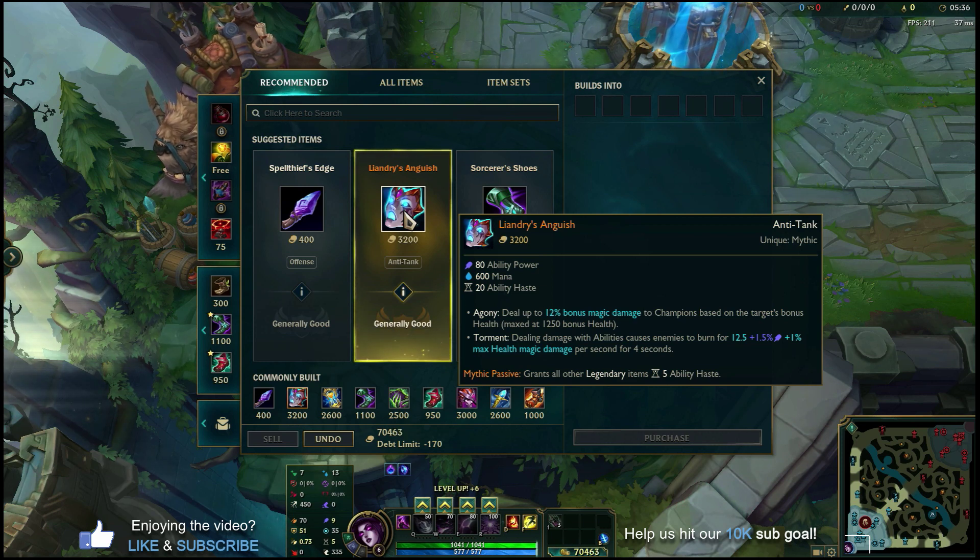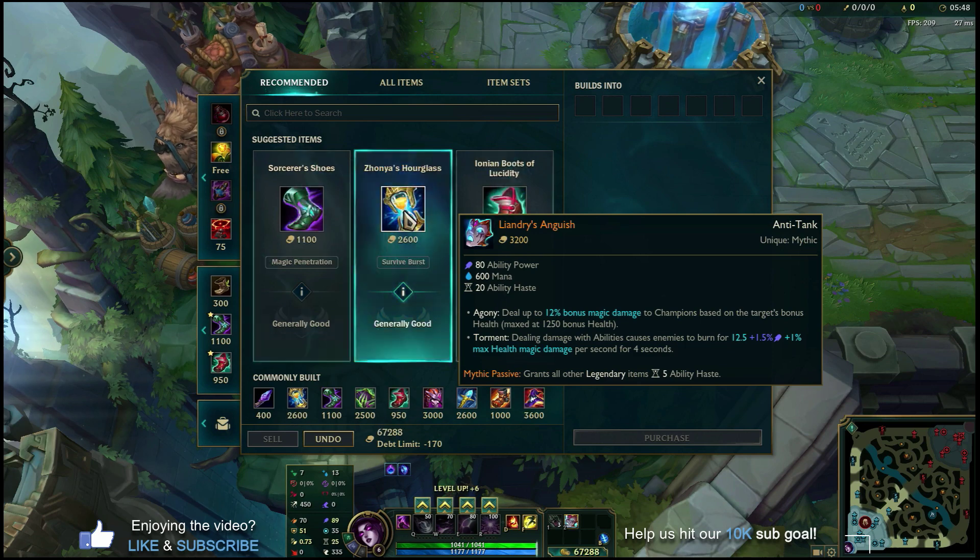Liandry's also gives you a good chunk of ability power, a whole pool of mana to keep spamming your Ws, ability haste to keep spamming them as well, and then the Agony and Torment passives just add on to your damage overall.